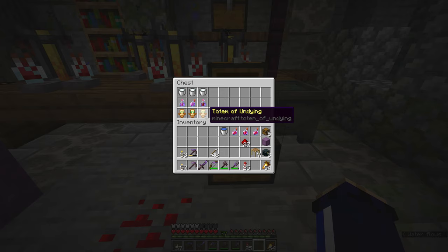The totem will of course give you regeneration, absorption and fire protection effects, so that can be pretty handy in a pinch. But I still recommend not solely relying on these as a crutch in a wither fight because once you've popped the totem, you are potentially exposed to more attacks. And if the wither fires a couple of projectiles at you at once - a blue skull and a black skull head towards you at the same time - the totem of undying might not regenerate your health fast enough for you to survive. So even then you can end up dying to the wither.